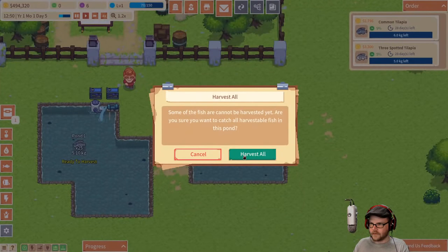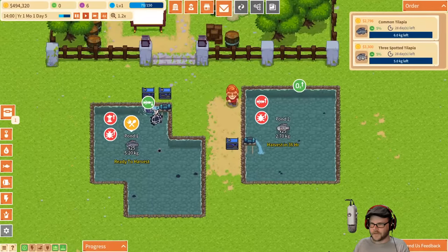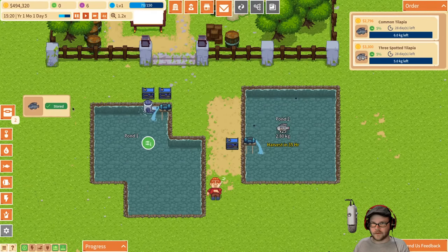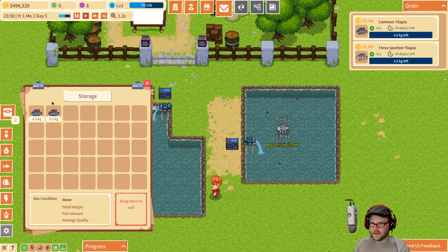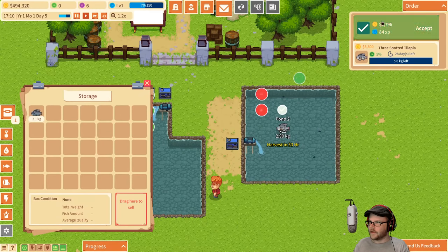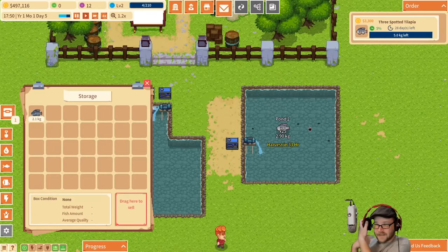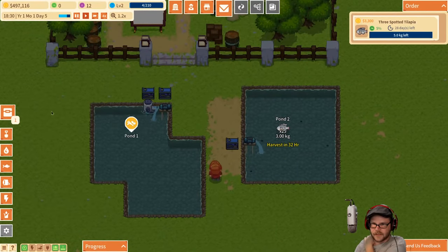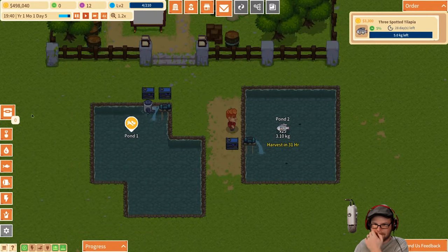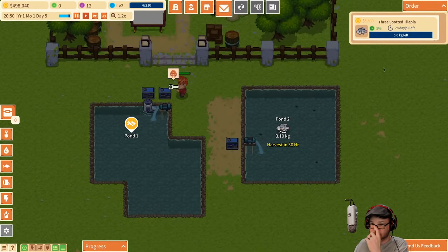Harvest these guys. Can't be harvested yet. Ready to be harvested? Let's do it. Throw the nets out. Take a nap. We haven't unlocked the medium generator. The five tilapia — or five kilograms of this guy. How long do these fish stay in my storage? Can I just dump them in here and sell them? All we know what to do is tilapia. We'll wait until we get another order, I guess — wait until this one's ready to go.